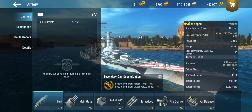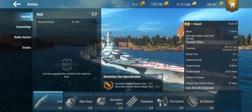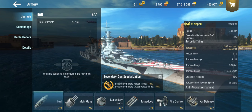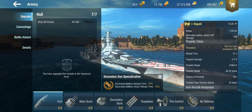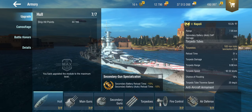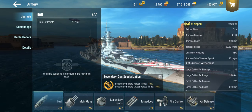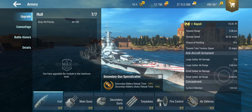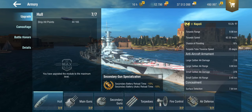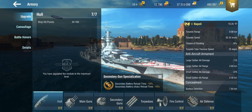You also get a set of very good torpedoes. These things have a 10km range, do 4,000 base damage, and only a 50-second reload. You get 2 quad launchers with, as typical for Italian cruisers, excellent torpedo angles. The AA is forgettable. But the concealment is very good — with this build we come down to a 7.6km surface detection.